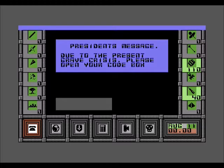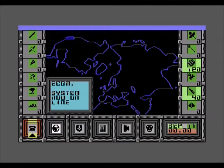Here's a code box! So what happens when things get a little bit for the worse? Well obviously you want to arm the system!